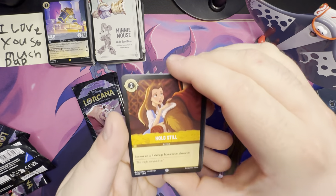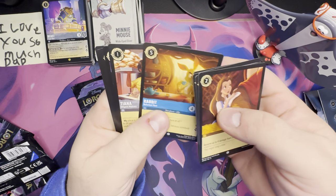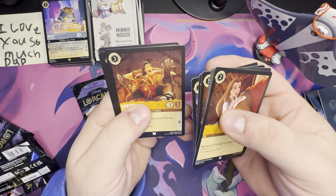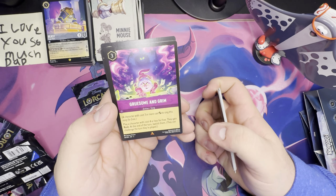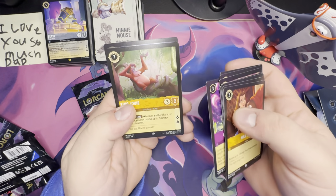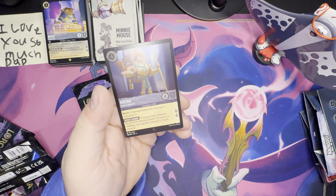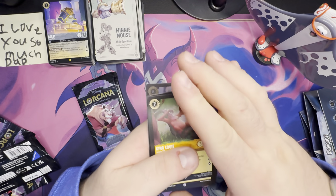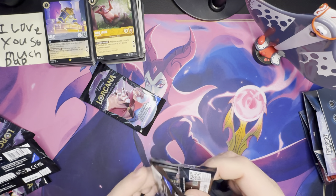Pack six — Elsa Gloves Off. Tigger — One of a Kind. Hypnotize. Rabbit. Tiana — Diligent Waitress, that's cool. Merlin — Goat. Gaston — Baritone Bully. Sardine Can — gruesome and grim: play a card with cost four less for free, they gain rush and banish. King Louis — Jungle VIP. And Kronk is our foil — a foil rare, boom! He looks pretty good too. Two more packs to go.